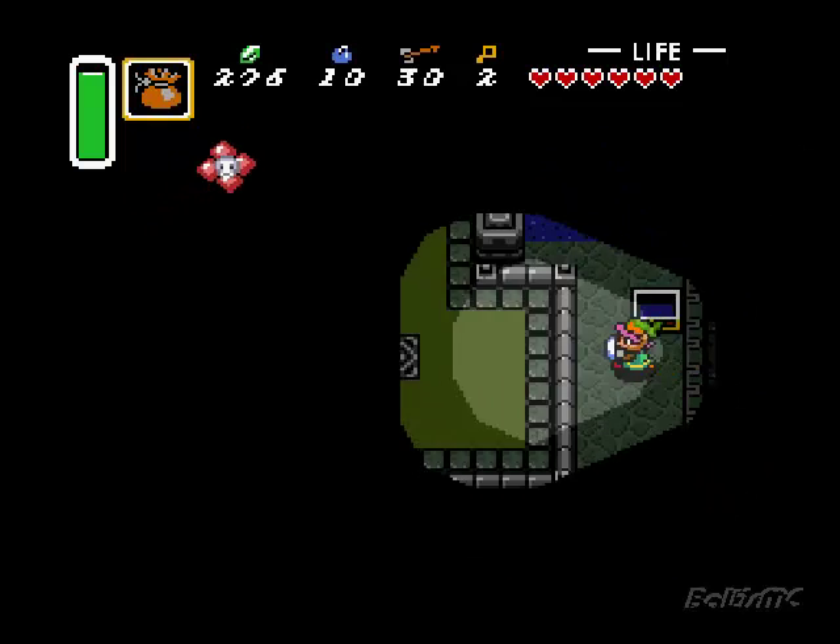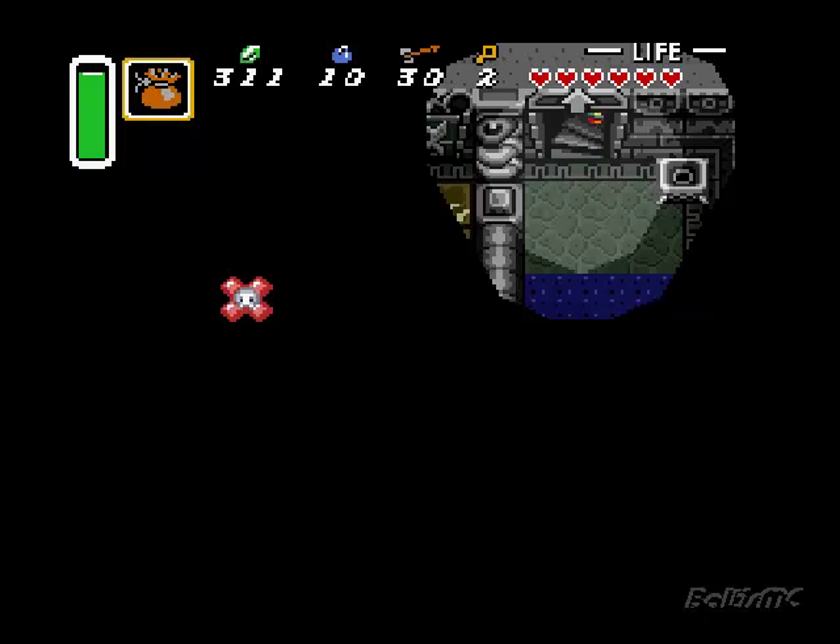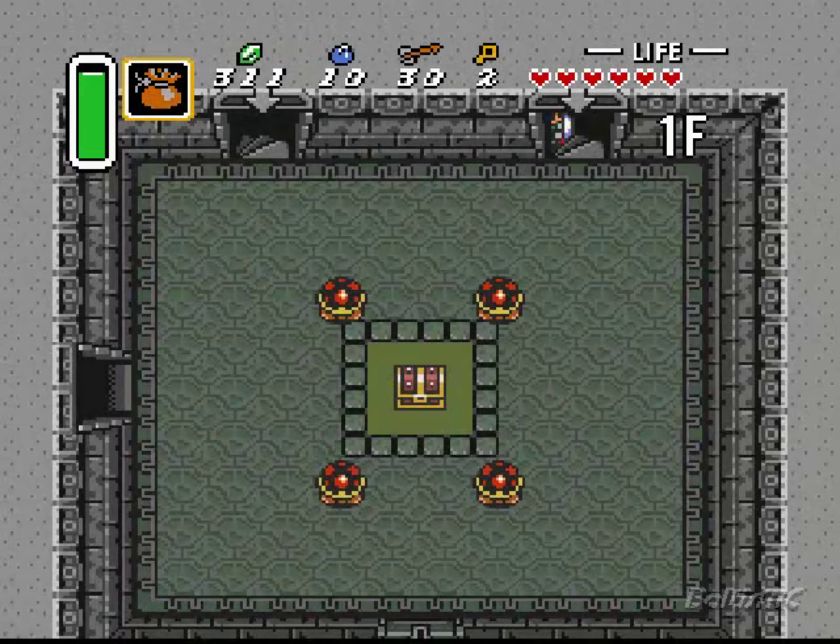We can also grab ourselves another key. Let's run into the wall first of all, because that's quite important. And we'll head back upstairs.